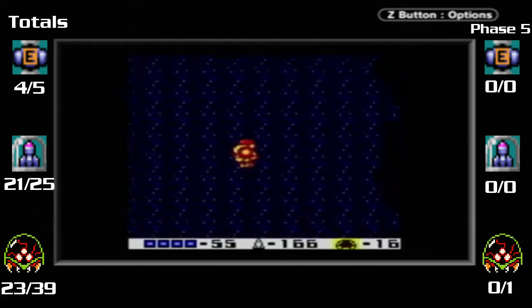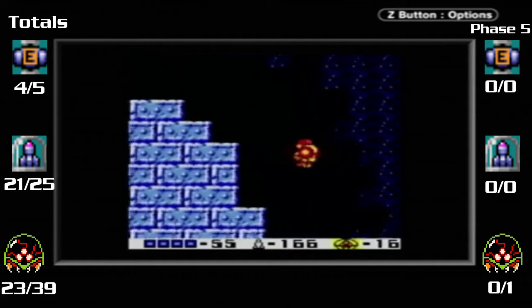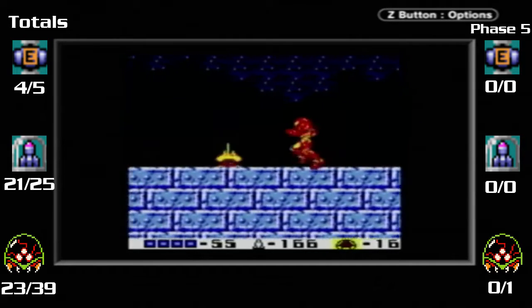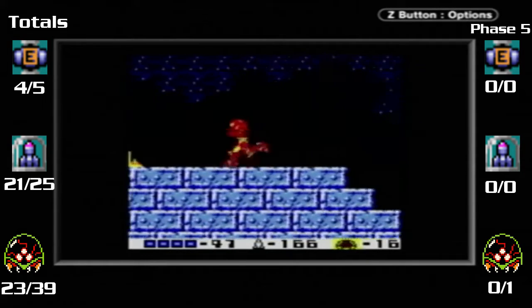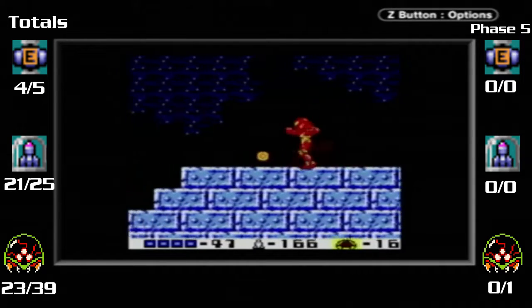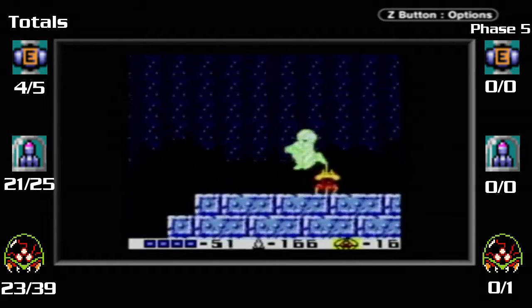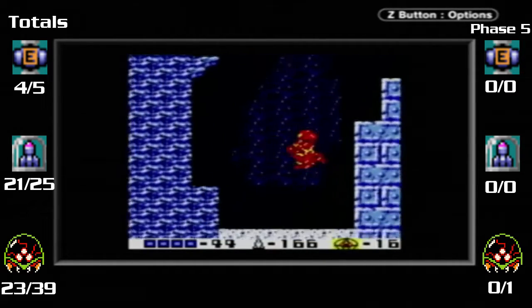Stop getting hit by everything. If I had the spazer beam, I would have been able to hit it easily. I know I could just go back and get the spazer beam, but I'm going to keep the plasma for now.